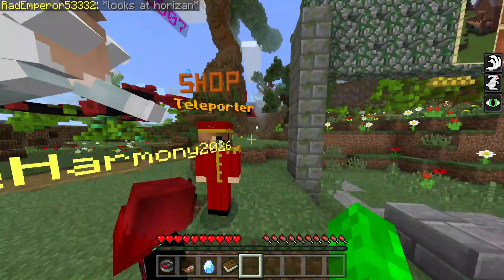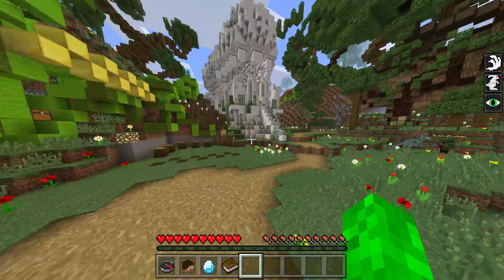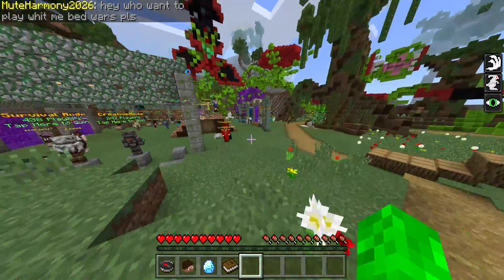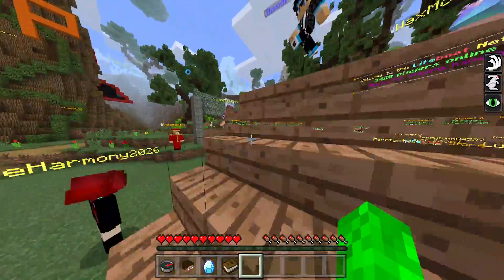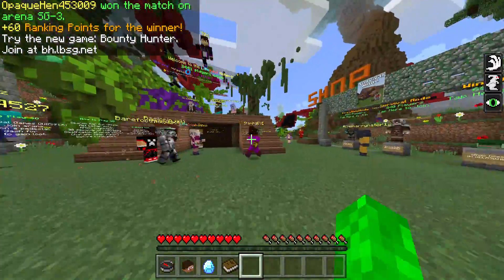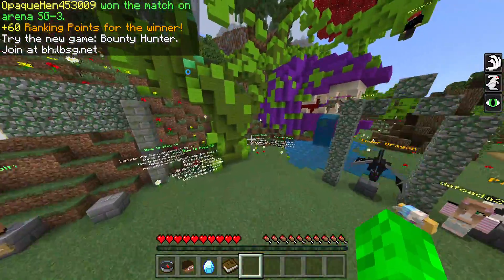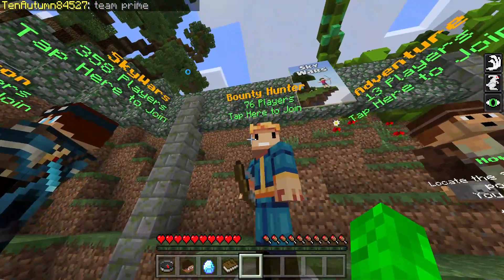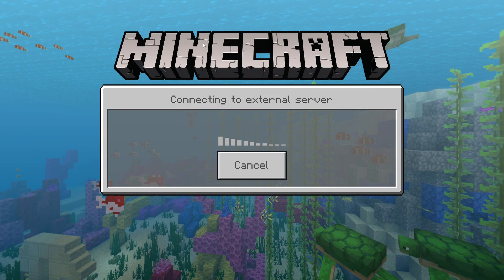I explored most of the Bounty Hunter server in the last video, and it's pretty much all explored now. It is a big massive lobby. Today we are going to continue on the Bounty Hunter minigame. It's pretty simple: you get four to five teams, you have to build bases, and the other team tries to take you out. Hopefully I'm going to do a bit better than last episode and try to win some games - this is only my third video on this minigame.